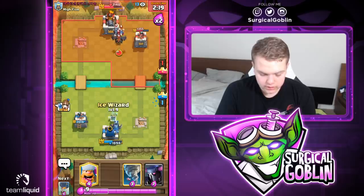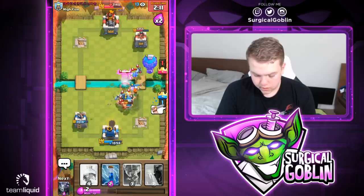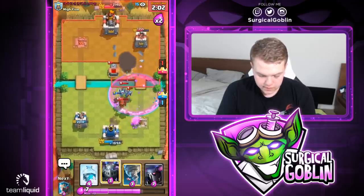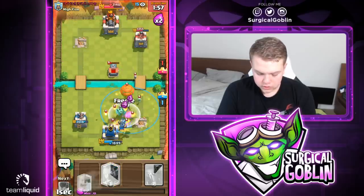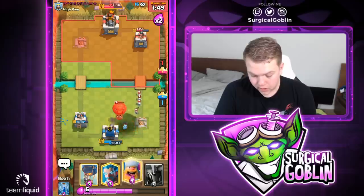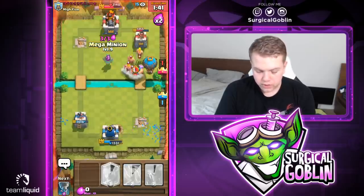Let's go with ice wizard and then lumberjack and balloon. He plays his tombstone — let's zap on defense. He might go with a balloon here — looks like he does. Let's go with tornado and freeze. Tornado freeze is able to kill the minions and lava pups. He goes with fireball but the balloon isn't able to get a hit on the tower, so the fireball wasn't really necessary there. Let's go with lumberjack and mega minion to tank.